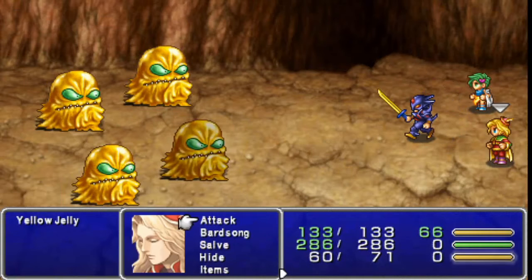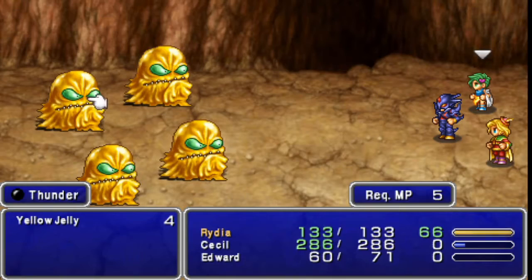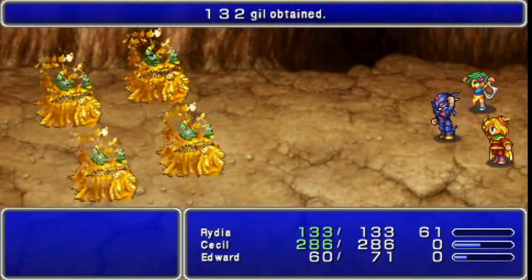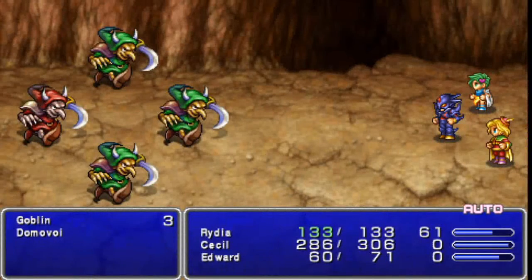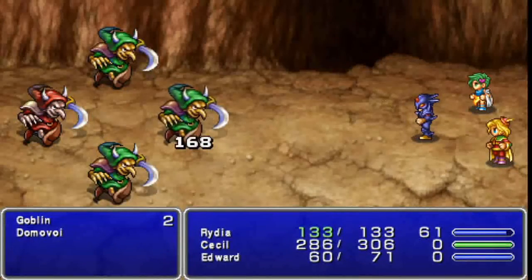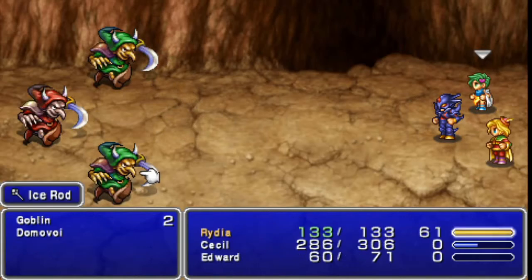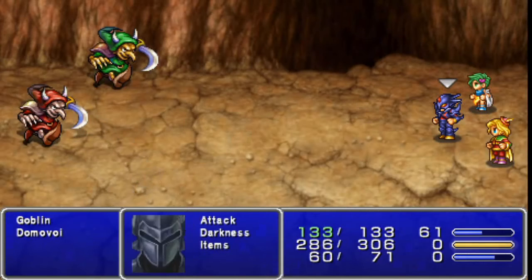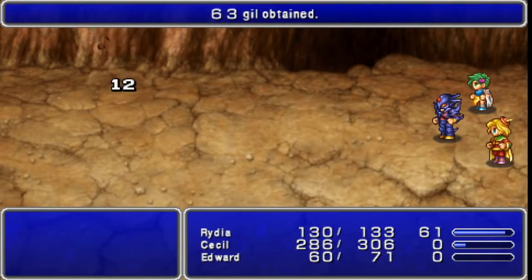If you guys remember, in a previous video I talked about these flans. Yellow ones are weak to thunder, so a group cast thunder from Rydia should kill them. You're going to want to conserve her MP for these sort of battles, because with Rydia's max being only around 70 at the moment, it's not really worth using thunder every battle. Try and conserve it because Cecil and Edward aren't going to be able to do much damage to these flans.